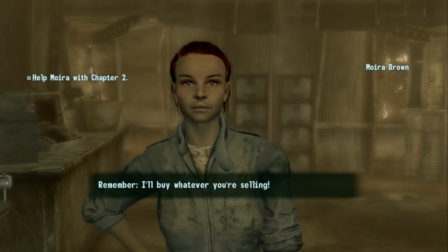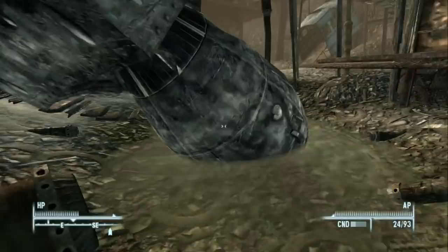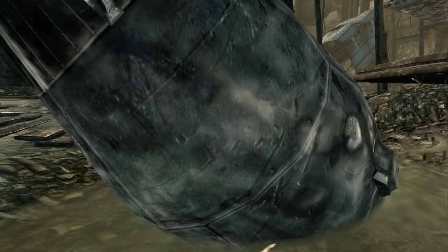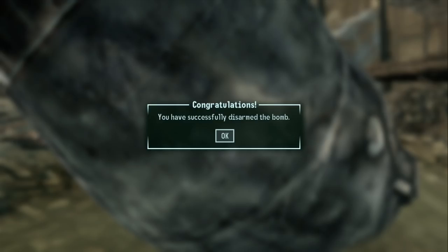We say goodbye to Moira. Our Explosives skill is now at 25, so we can attempt to disarm the bomb in Megaton. We head to the bomb, save the game first just in case, and select the attempt to disarm option. It succeeds — the bomb has been disarmed.